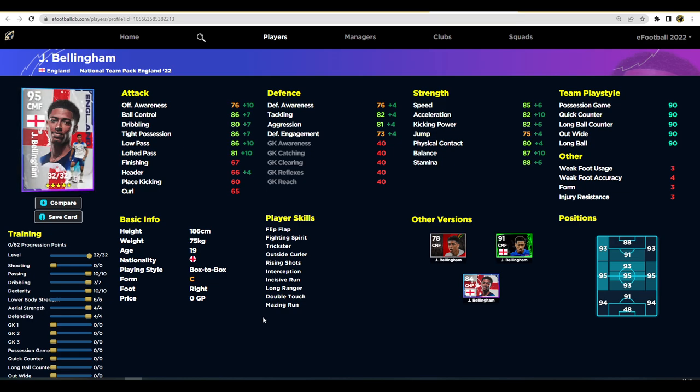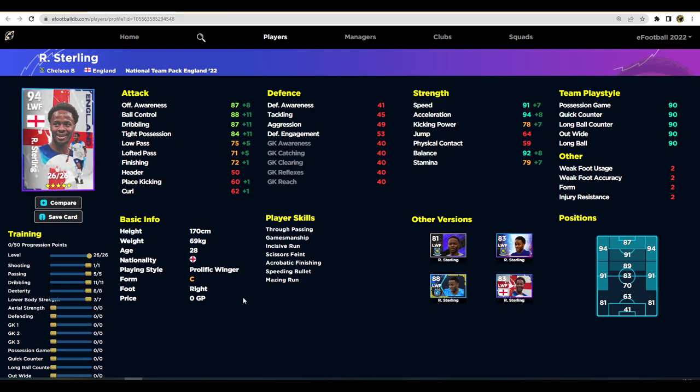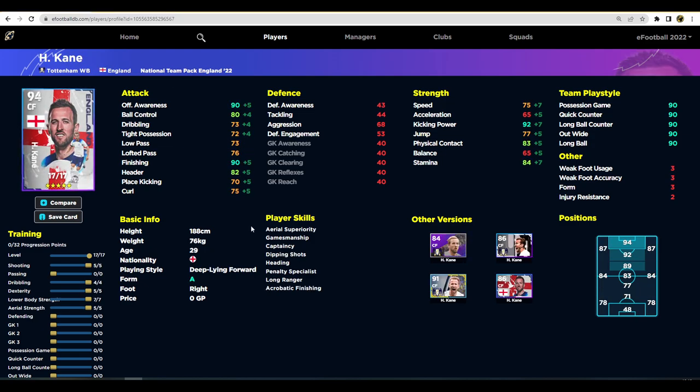Sterling comes out at 94 acceleration, 91 speed, with quite high dribbling. His 75 low pass probably lets him down most, but that's enough for a winger. As I keep saying, for a winger you need speed and dribbling. 94 acceleration, 92 balance, 88 ball control, 87 dribbling, and 91 speed — that's more than enough. He's definitely one of the picks of this pack.